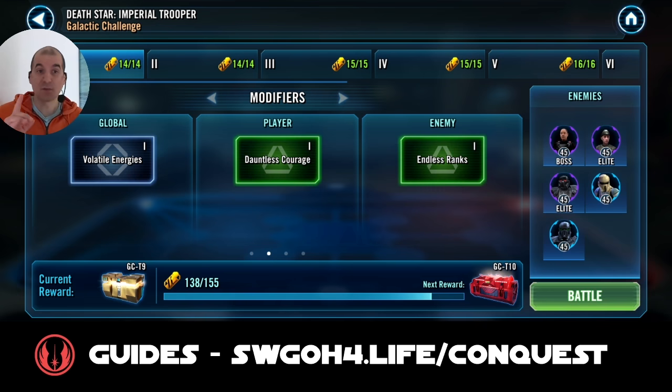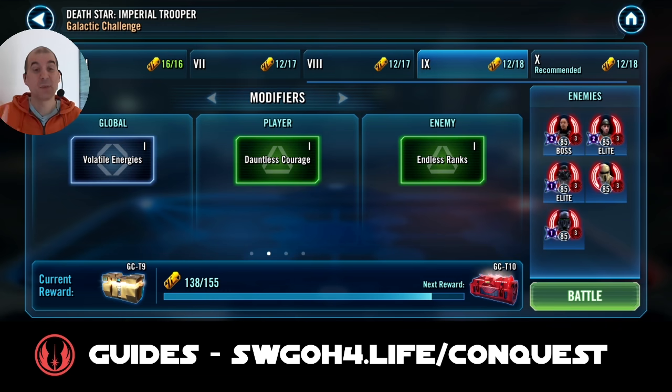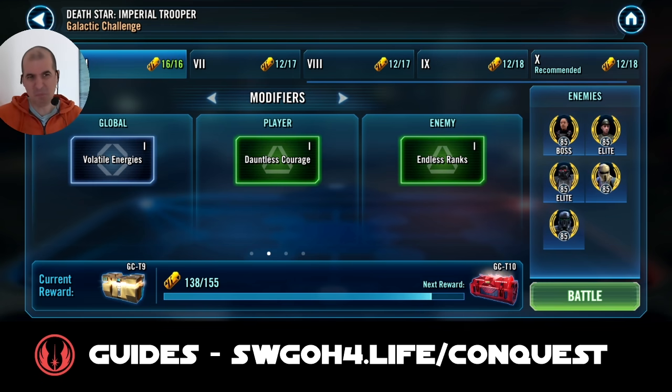The reason 501st clones struggle is because Piet on the enemy side is very fast, and so is Gideon. The main issue is Piet: if you hit one of his allies they're gaining bonus turn meter, and if you hit him he can counter-attack and call somebody to assist. You have to either use daze or stun, and 501st clones have neither - no stun, no daze. Cody's got a stun on his AOE but Piet seems to have such high resistance that I was unable to land a stun at all. The best my clones could do was tier 6.